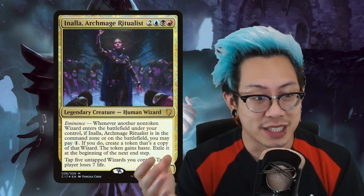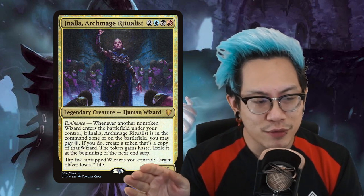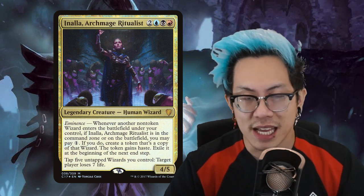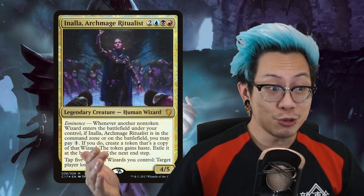The next card I'm going to be talking about is absolutely busted, and will probably get you killed if you play it at a table. It's Inalla, Archmage Ritualist. It's two in Grixis, and it's got Eminence — one of the most absurdly broken mechanics made for Commander. Whenever a wizard enters the battlefield, you pay one generic mana, and you get a token copy with Haste that exiles at the end of the turn.